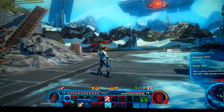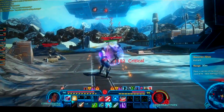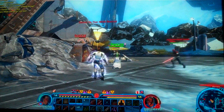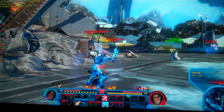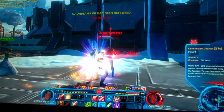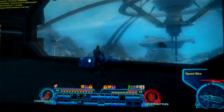Imperial in control. Great force leap by the Juggernaut there, getting close to do some damage with that lightsaber. Force lightning stunning the commando. That commando's got some heavy armor — he can take a lot of damage — but 4 on 2, I think the Empire's going to take control of this one.